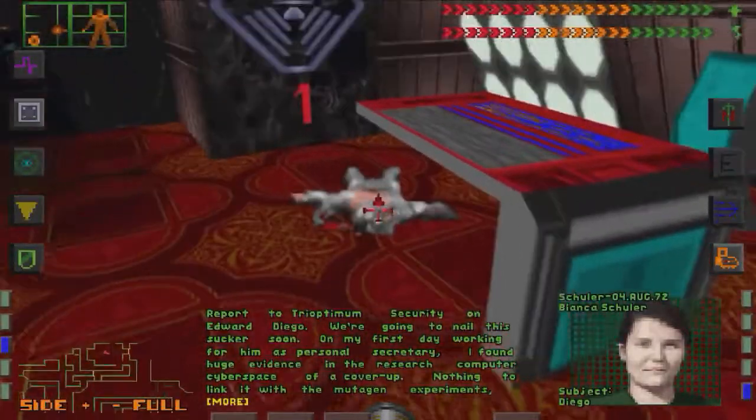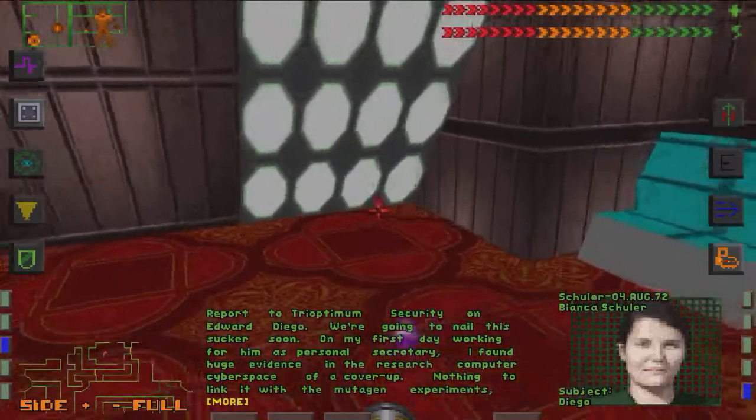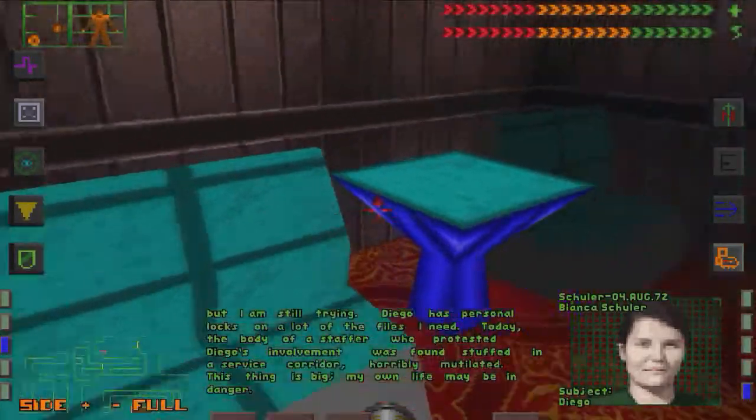It's our friend. I'm going to nail this guy to the wall. I am now working as his personal secretary, and I've already found signs of a cover-up in C-Space. Nothing relating to mutagen research, but I'm looking. This thing is big.